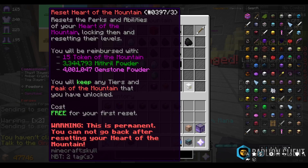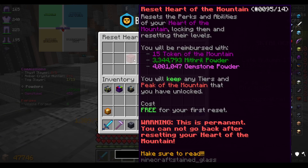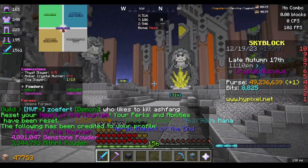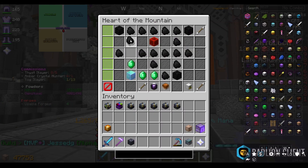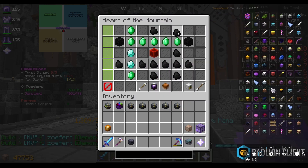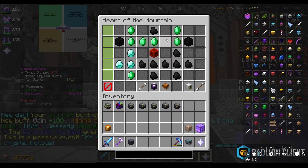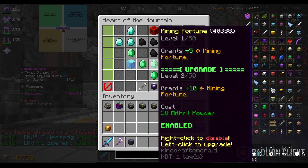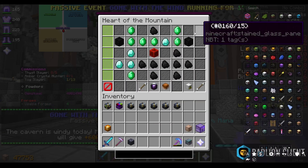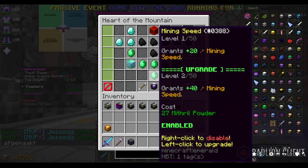We're back in the Crystal Hollows and I'm resetting the tree — we're done with powder grinding. Four million gemstone powder isn't the best but it's enough to start mining. I'm going straight up, taking a left, then straight up again. I need Mining Speed 2 and Mining Fortune 2 but not Powder Buff. I have one token left and I'm probably going for Sky Mall. I'm also instantly upgrading Fortunate — a good tip is to hold Q to spam the button instead of clicking.